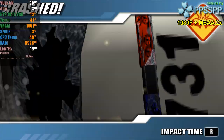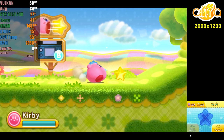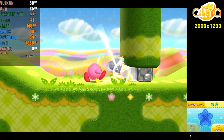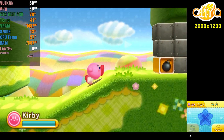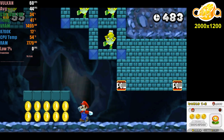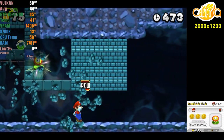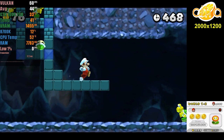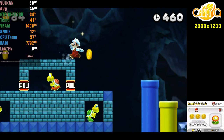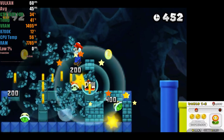Next, I tested another handheld console emulator with less optimization: Citra, using the Canary version, at a resolution of 2000x1200 with the Vulkan API. I tested Kirby Triple Deluxe and New Super Mario Bros. 2. The result was similar to PPSSPP, though the processor worked a bit more, reaching about 15% usage, and video memory stayed near 75%. For playing older handheld consoles, the GPU still delivers excellent results, and you could even increase resolution to 1440p if desired.